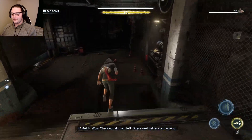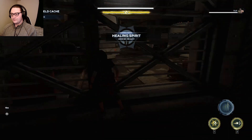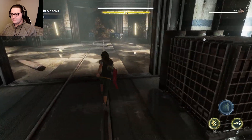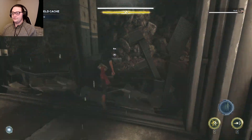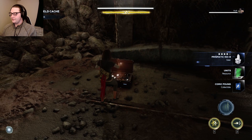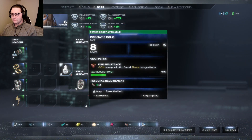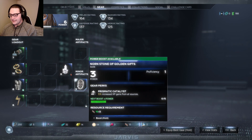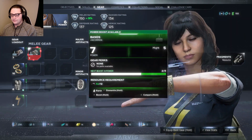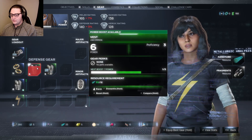Wow, check out all this stuff! Guess we better start looking — there is a chest with gear close by. Here we go — a couple chests, lots of chests. Some gear. Fire resistance prismatic catalyst — increases XP from all sources. I like that one.